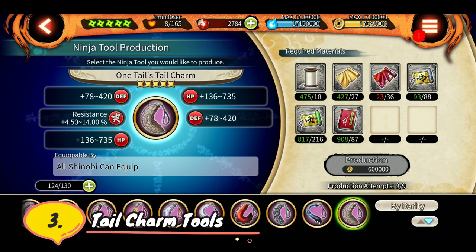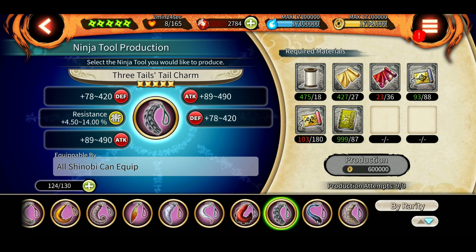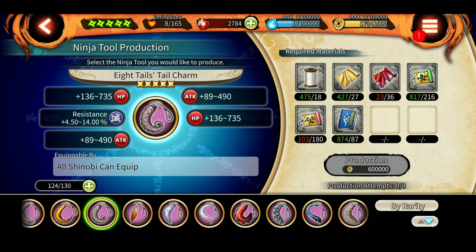Third are tail charms. There are many choices but I would recommend making Three Tails Charm and Eight Tails Charm. Three Tails Charm gives you attack plus defense along with impact resistance, and Eight Tails Charm gives you attack plus HP along with annihilation resistance. This should be your least priority after making the above ones, but you can also make around three or four of these.